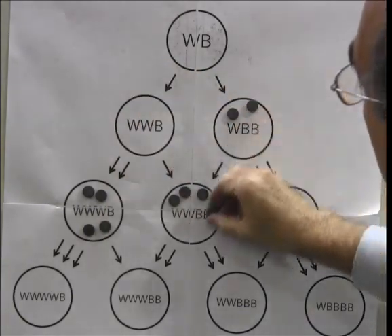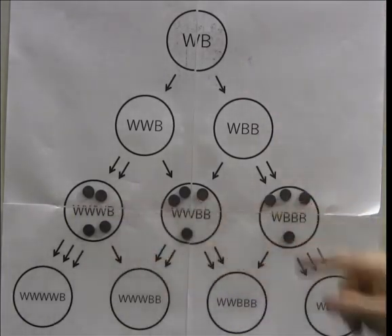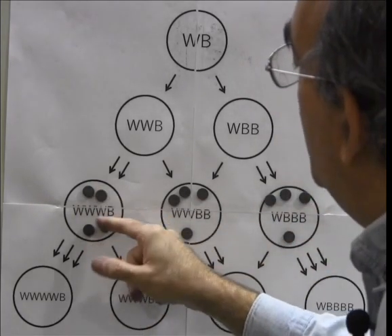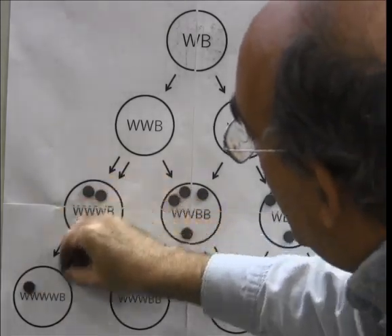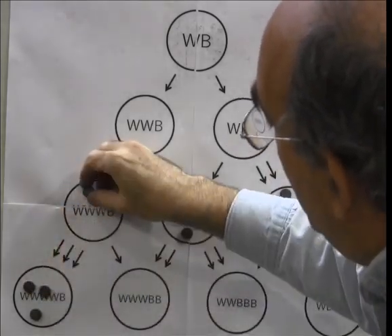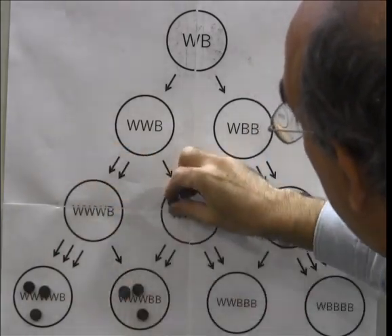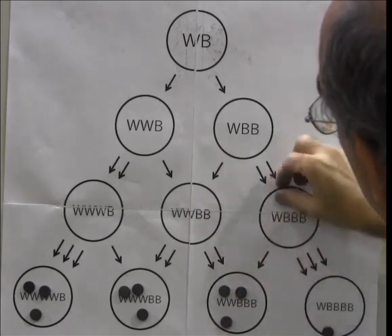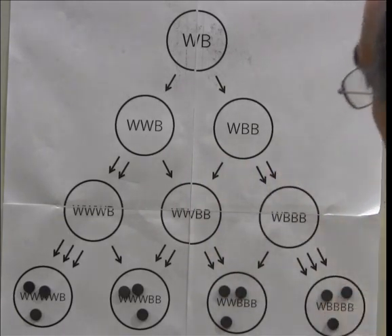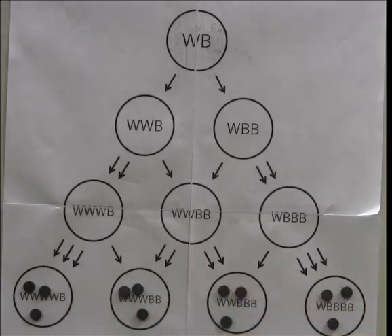And from here, one chip along each outgoing arrow. Now these nodes are capable of being fired because they have four chips corresponding to the four outgoing arrows, so we send one chip along each outgoing arrow. We wind up in a situation in which each of the four nodes at the bottom has exactly the same number of chips, namely three.